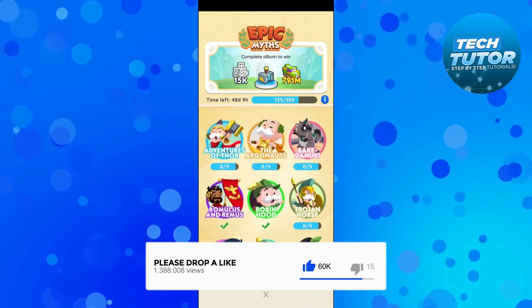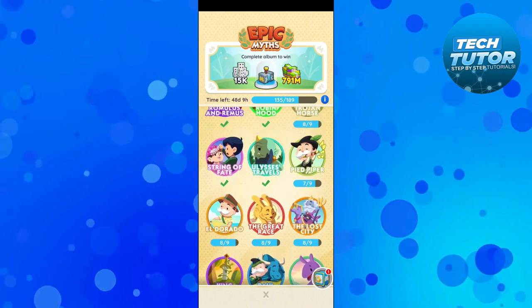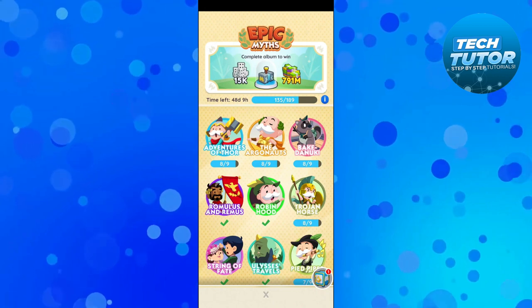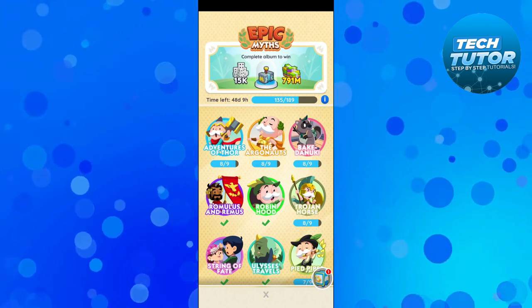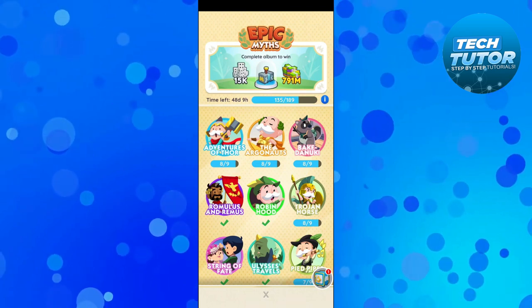As you can see I've got a few completed — the ones with the ticks — but there's still a couple I need to obtain. In total there are 189 different stickers to complete. At the time of recording this event has 48 days remaining, and once we've completed our albums we're going to get some rewards: 15,000 dice, 791 million in Monopoly money, and of course the hammer token.